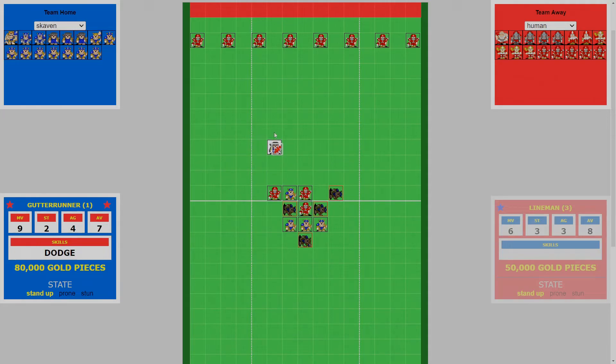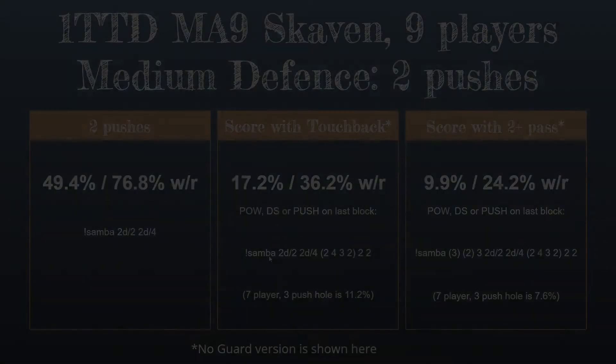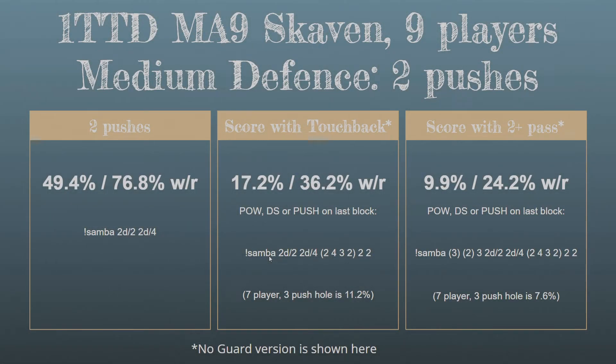Then the gutter runner can dodge away and do the two rushes and the three dodges to be able to score the touchdown. Let's have a look at the probability of doing what we just saw. For the two pushes, that's 49.4% without a re-roll or 76.8% with a re-roll.